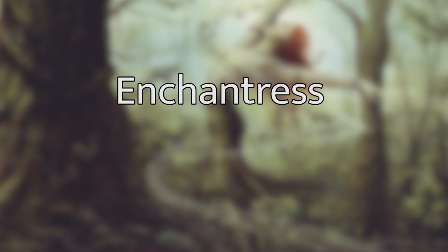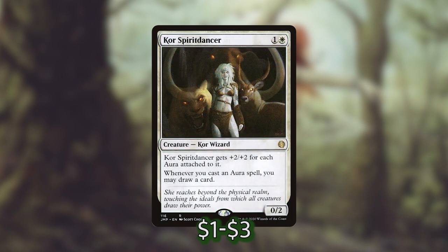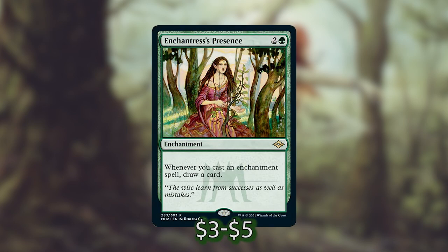The next category central to the enchantress archetype is the enchantresses themselves — the other Sithis effects in the deck that let us draw cards whenever we drop an enchantment. We've got Argothian Enchantress, Verduran Enchantress, Mesa Enchantress, Satsasan Champion, Core Spirit Dancer, Eidolon of Blossoms, Satyr Enchanter, Sram Senior Edificer, and Enchantress's Presence. With our commander, that's 10 total enchantress effects — a really good rate. It's highly likely we'll see two or three in any given game, and we only need one or two to get going before the value gets out of hand.